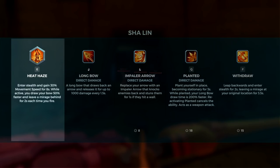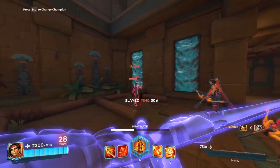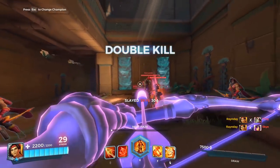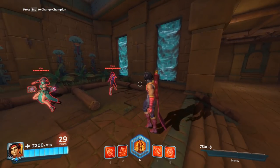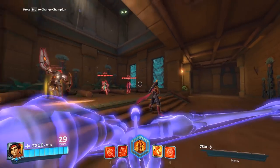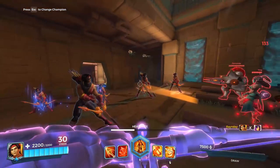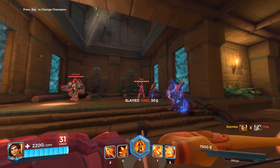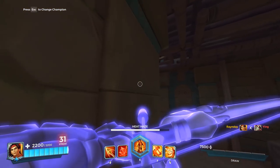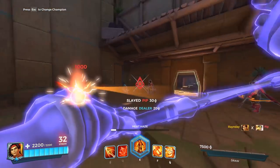Sha Lin's ultimate, Heat Haze, can absolutely demolish an enemy team, turning a lost team fight into a guaranteed victory. When he activates Heat Haze, he enters stealth, gains 30% movement speed for eight seconds, and fires his arrows 50% faster during those eight seconds. Every time he fires, he leaves a mirage that lasts for two seconds on the battlefield, confusing everyone around him. This ability can be chained with an extended Withdraw stealth to create about 13 seconds of fight time where Sha Lin is in stealth — that's a lot of damage coming from the shadows. Don't be afraid to use it to gain or keep momentum going. Since Sha Lin charges his ultimate very quickly, use it as often as possible to gain even the slightest advantage.